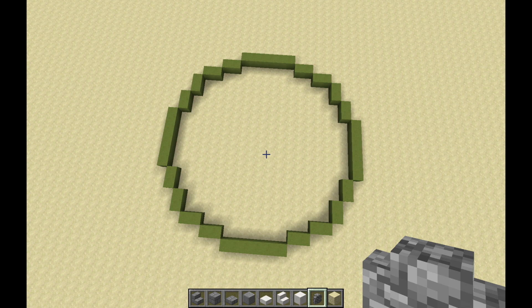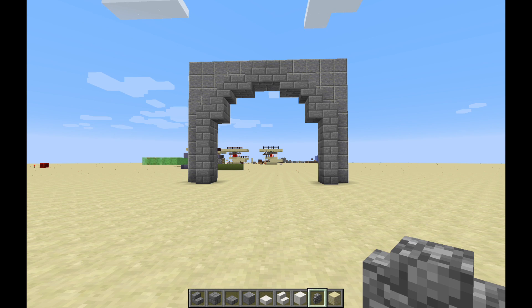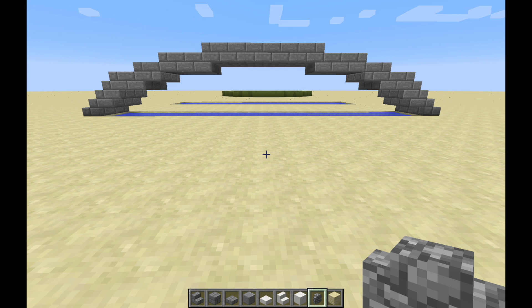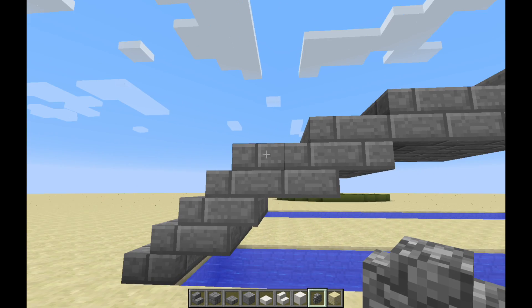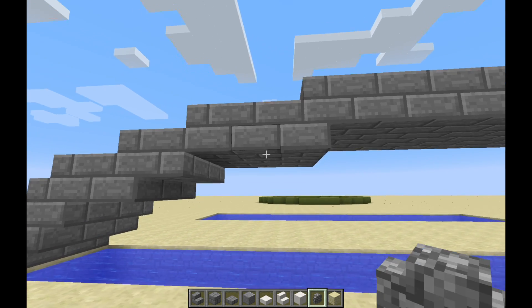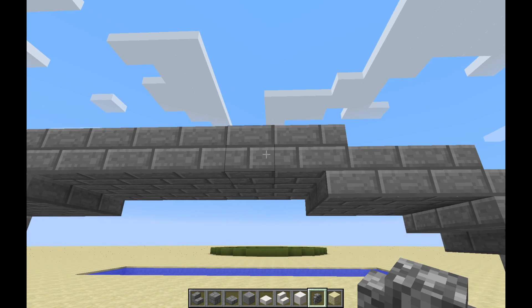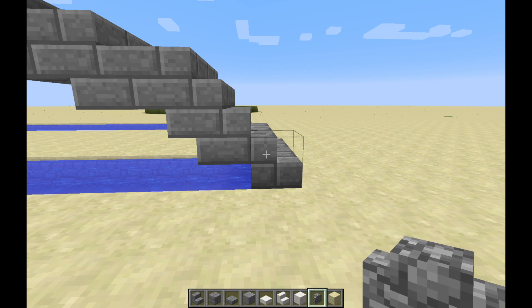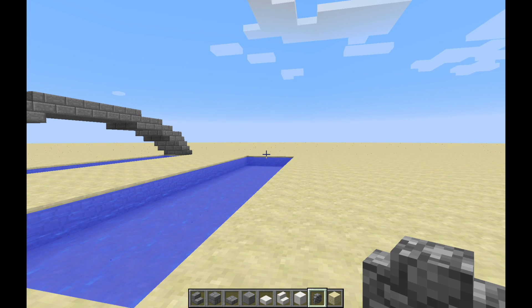Specifically, the two kinds of arcs I'm going to be building for you are smooth sloping bridges and archways. The idea behind the smooth sloping bridge is that it starts out with stairs, goes up at a 45-degree angle and then gently levels off to a middle section, which you can lengthen as much as you want. Then it gently slopes back down again and ends with stairs, just as it did on the other side. We're going to build this bridge over this area of water here, representing maybe a wide valley with a river below, and the distance we're going to span is 20 blocks.